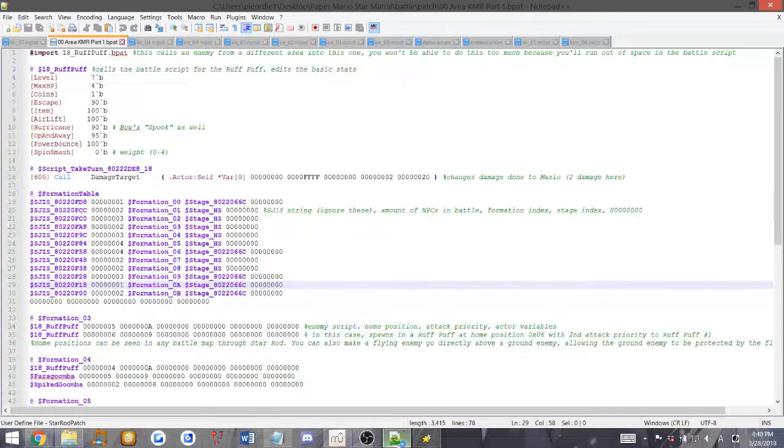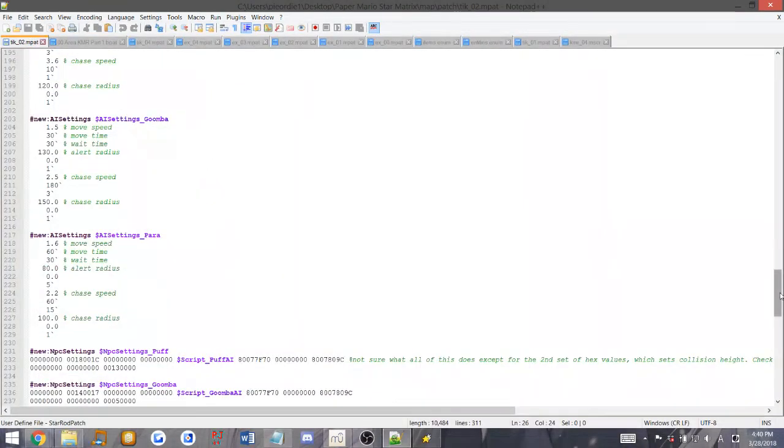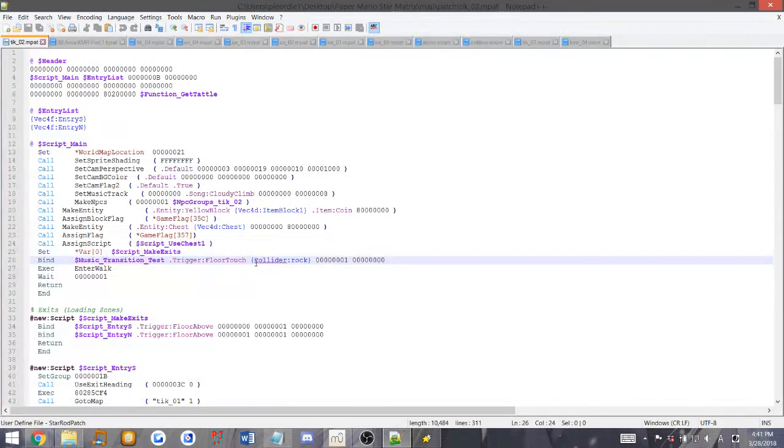Let's go ahead and look inside the script. We have our MPAT right here - our map script, as you remember from the last one. We have our entries, our main script, and other stuff. The first thing you want to do is call the NPC making command, which in this case is call make NPCs, and then you give it 0001 and then an NPC group name. In this case I've named it npcgroups_02, which is the name of the map.